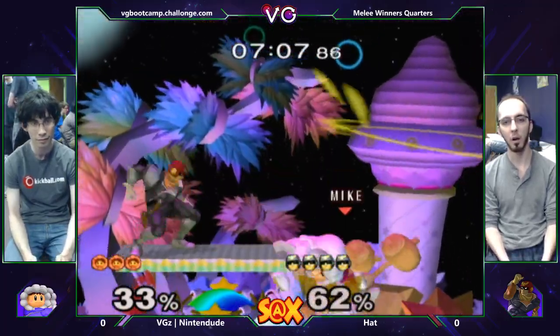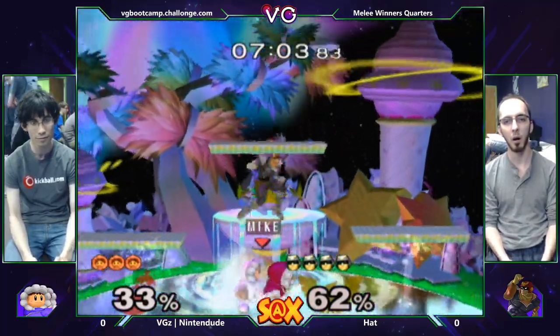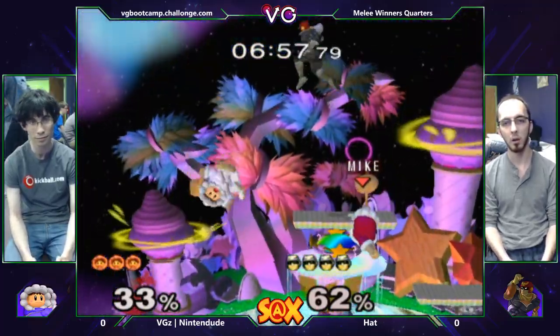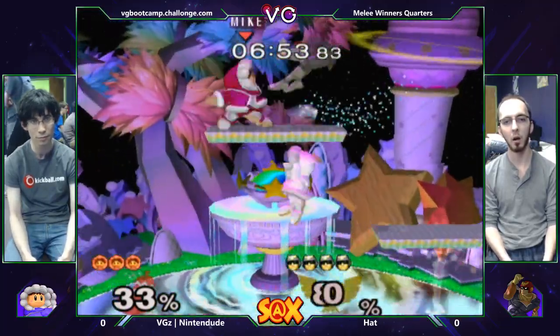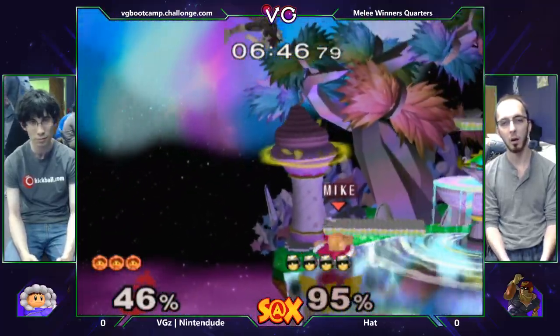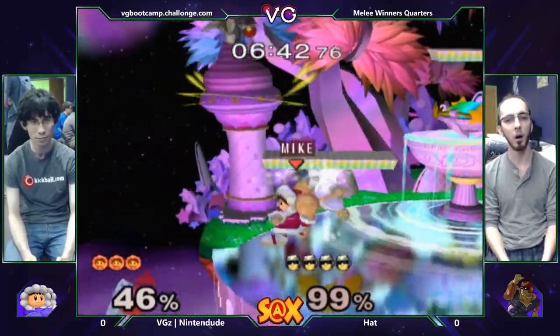He's really just camping the top platform, just going to wait up there. If he keeps throwing out these stomps, one or both of the Ice Climbers are going to be taking damage. Just keep doing it, Hat. Really, all Ice Climbers can do is jump up with an aerial — up air is the best one, and then back air after that. But that's what we see Nintendo doing. Good work from Nana. Falcon kick, not that good. If you down smash Ice Climbers' shield, it pushes them away so it's hard to punish.